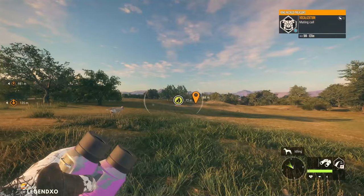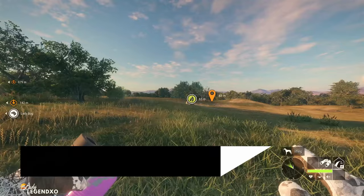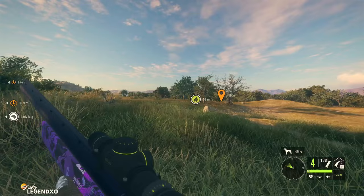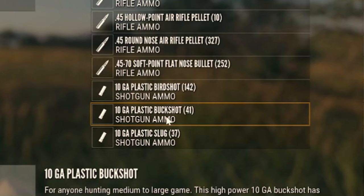Coming in at number nine on our list is a tie between my two favorite DLC shotguns: the Kuso Model 1897 16 gauge, which comes with the Rancho de la Royal DLC and can be earned through missions, and the Strandberg 10 gauge, which comes in the High Caliber Weapon Pack. I've been using this 10 gauge like crazy and it is super accurate. The 10 gauge uses plastic birdshot, buckshot, and slugs.